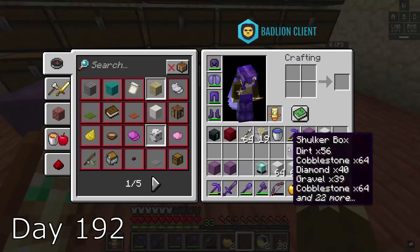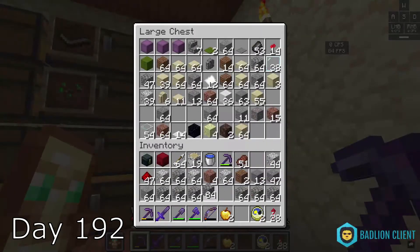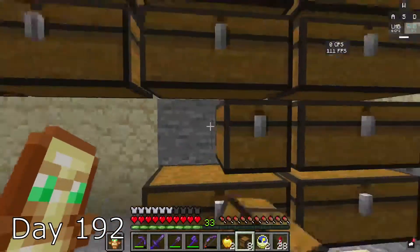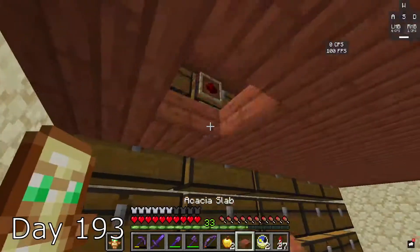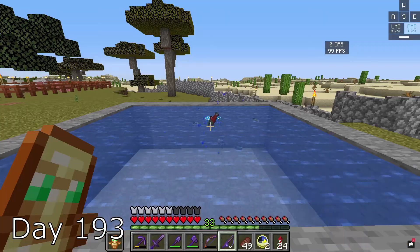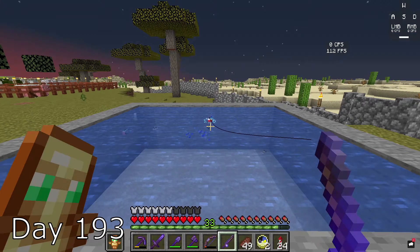Day 192, I place all my shulker boxes and put everything into my storage system. I mine the floor to give me more room for chests, grab some wood, and make a second floor. I mine some birch because it's fun, and spend the rest of the day just fishing.